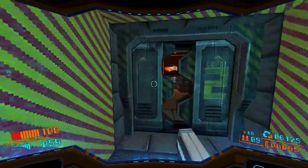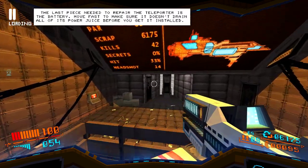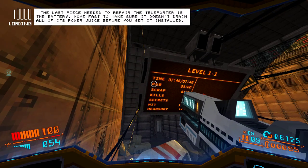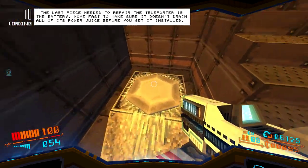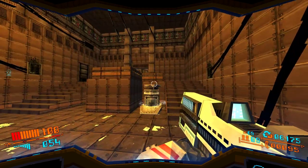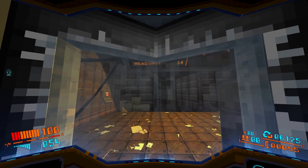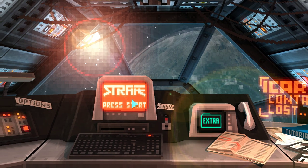I think we found a secret based on the fact that it was amazing. It wasn't even a secret — it was just part of the game. I don't know if there were any secrets. There's so much to this game, I don't know what's happening. The last piece required to fix the teleporter is a battery. Are we playing Commander Keen or what? Is that a save point? You can finish — you can come back later at the end of each level. I understand.